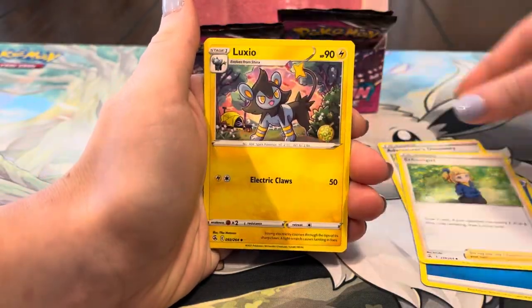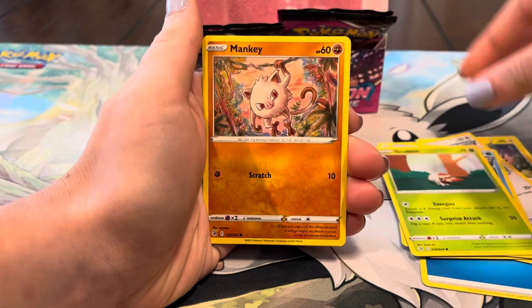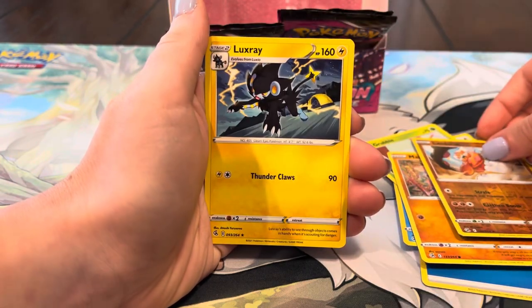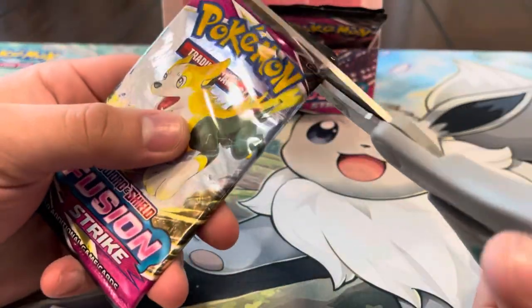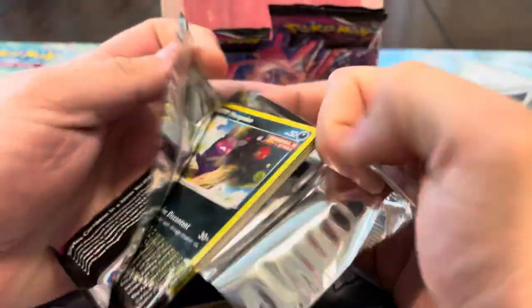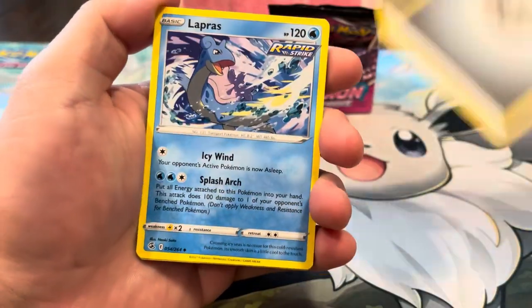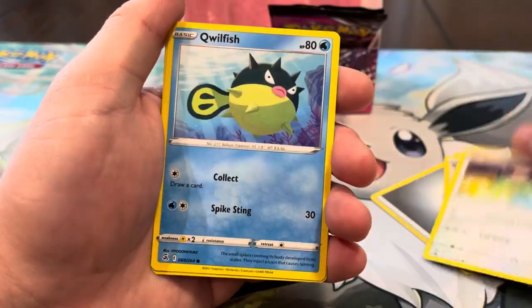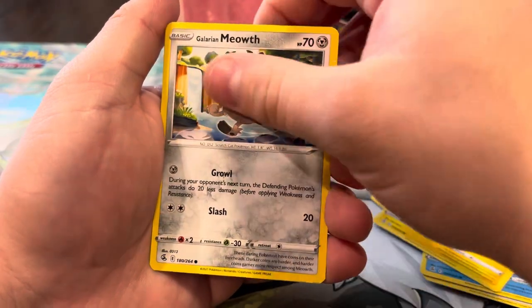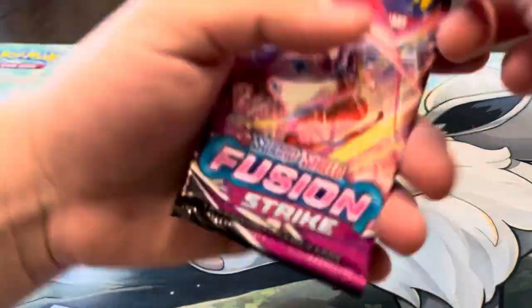Maybe we can get a secret, who knows. Schoolgirl, Luxio, Jynx, Buneary, Basculin, Grubbin, Mankey, Landorus, Luxray — let's keep it going, four packs left. Can we get anything else? I think we might be done as far as hits go, but you never know. Metal energy, Lapras, Schoolboy, Picollo, Smeargle, Qwilfish, Tynamo, Meowth reverse, Judge, and Electrode regular rare. Three packs left.